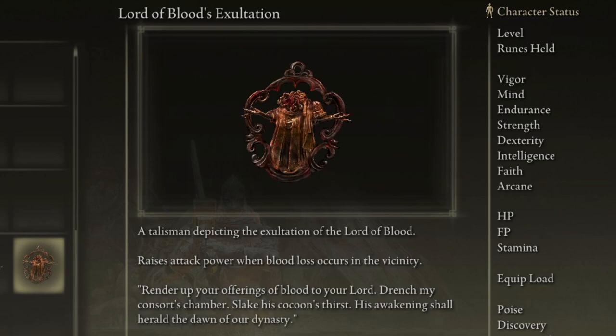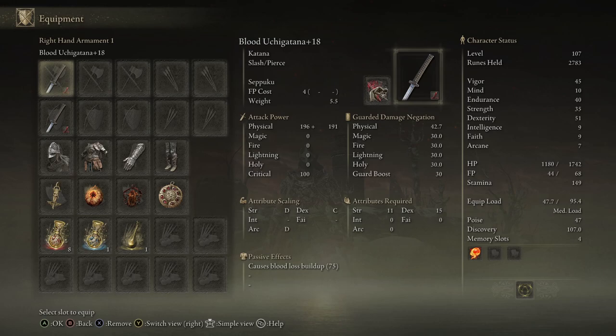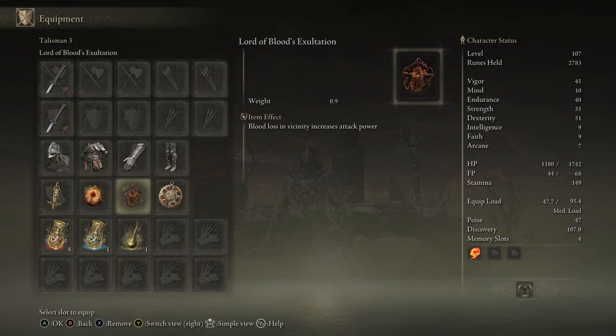I'm going to explain everything, show you some examples on both sides of the gameplay, and give you the reins to go mad with this ridiculous build. I am running two uchi katanas with blood affinity on them, which increases the blood loss build up. I'm running whatever talismans you want — ultimately I go with the Erdtree's Favor, Radagon's Soreseal which gives me plus five to vigor, endurance, strength, and dexterity for slightly more damage taken. And then the Crimson Amber Medallion at plus one just to increase my overall health. The most important one is the Lord of Blood's Exaltation — whenever I get a blood proc I get a 20% attack power increase, and that lasts a long time since I'm constantly proccing. It's basically the whole time I'm fighting.